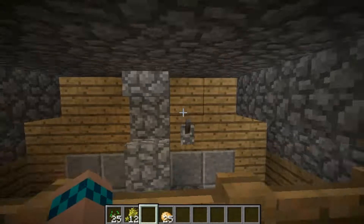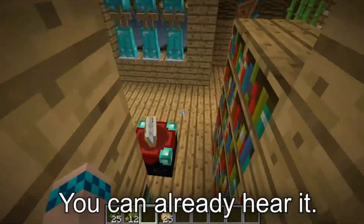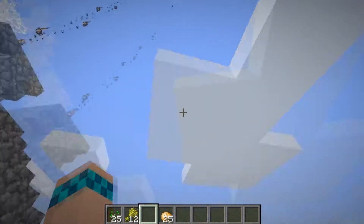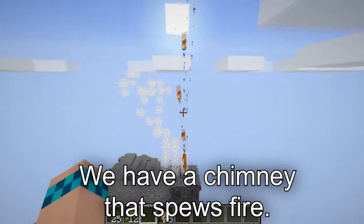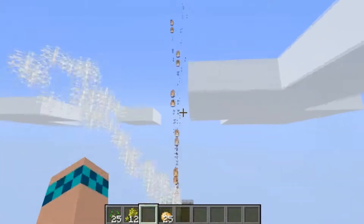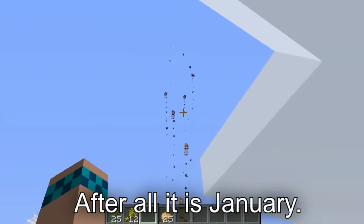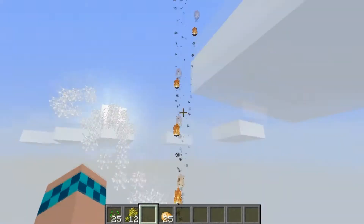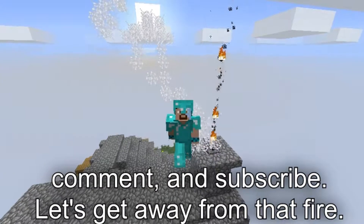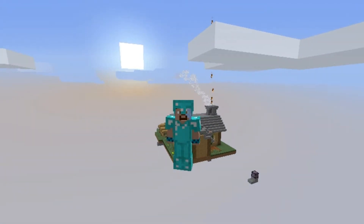As our final redstone contraption, if we pull this lever right here, we have a chimney that spews fire — just to protect against any late Santas. It is January. But anyway, that's going to do it for today's episode. Like, comment, and subscribe, and don't forget to get away from that noisy fire. I will see you next time. Bye.